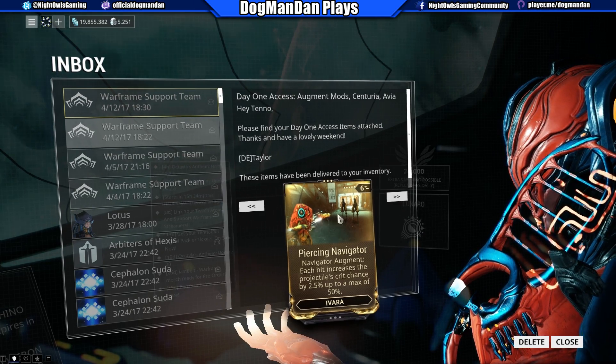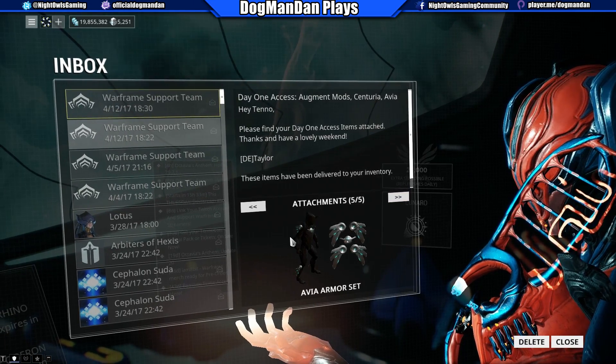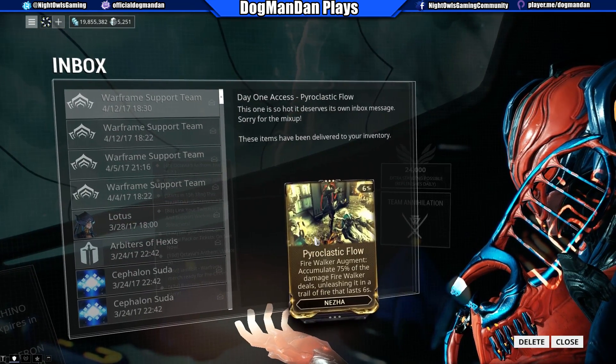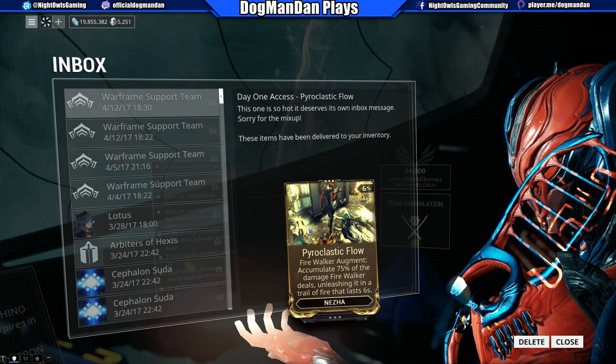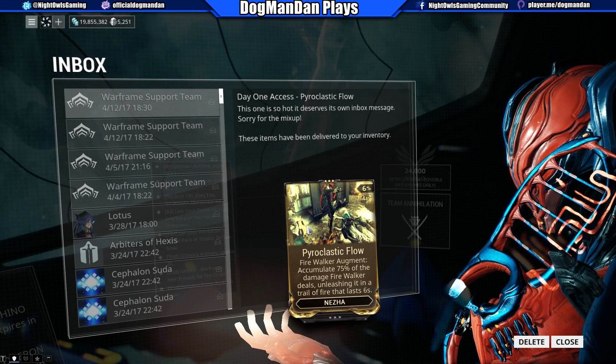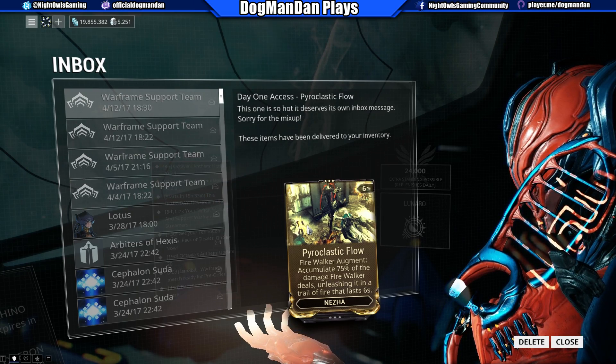The new Avia armor set — we'll take a look at that in a second. And then Prolastic Flow, which would be separate by itself: the Firewalker augment. It accumulates 75 percent of the damage Firewalker deals, unleashing it in a trail of fire that lasts six seconds. At max rank that's going to be 150 percent of the damage Firewalker deals, unleashing it in a trail of fire that will last 10 seconds.